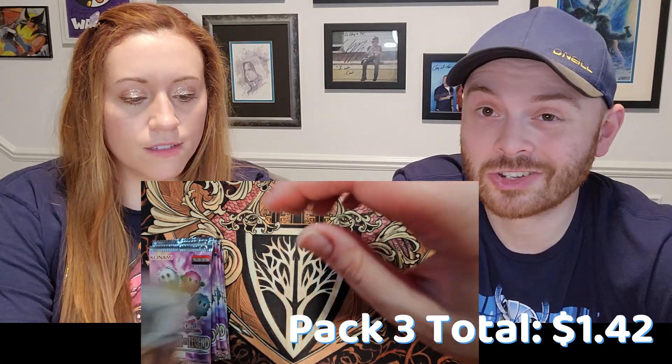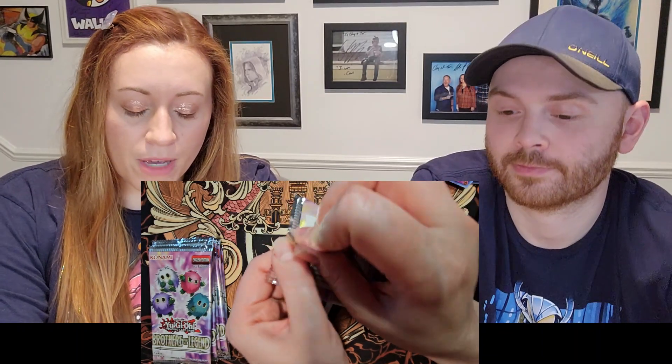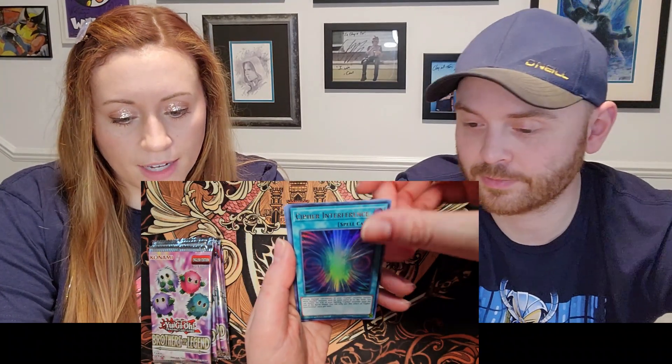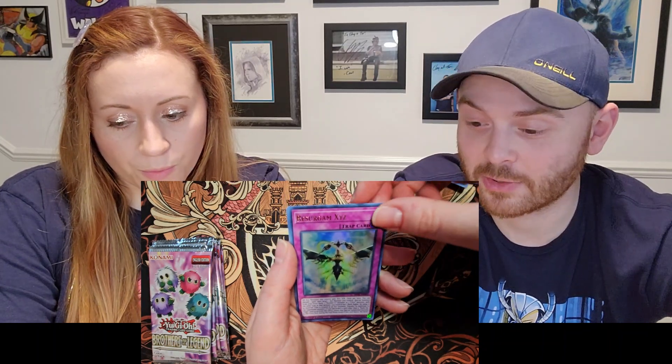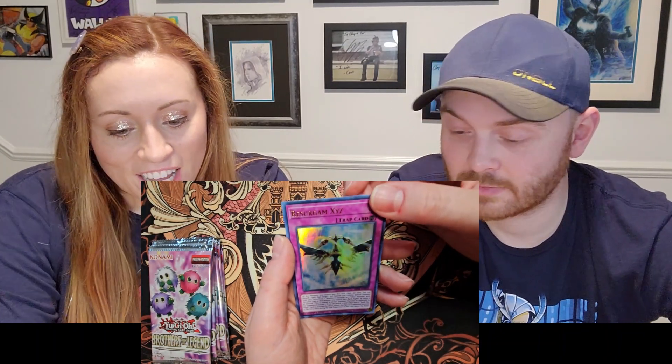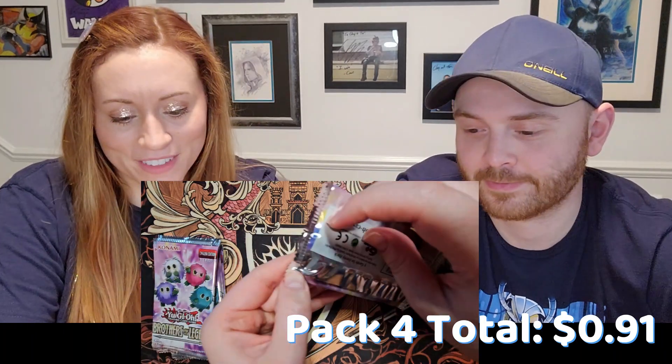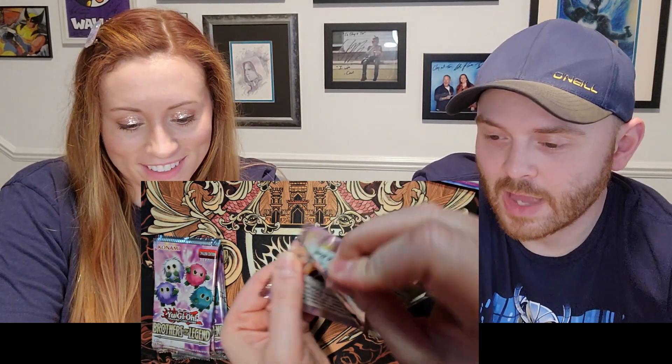Thought Ruler Archfiend and Starving Venom Dragon — very scary. Scary because it has a long pendulum effect. I still don't fully understand pendulums; they can get very complicated with lots of text, so you have to read carefully. Cipher Interference, Silent Sea Nettle — I wanted to see Steelswarm of course. Resurgum XYZ, Applause/Conversion Noise.